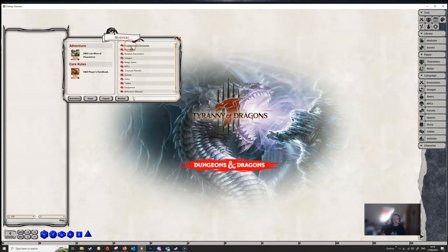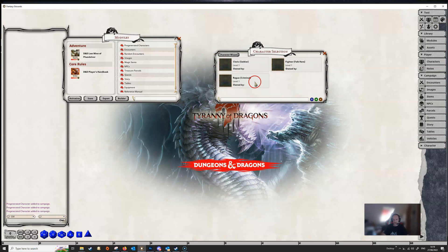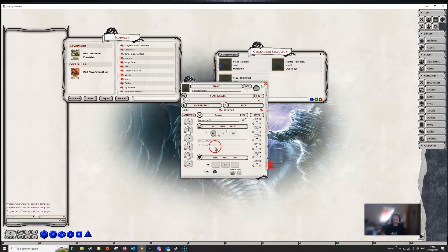Another thing you might want to do is there are pre-generated characters in Lost Mine, so you might want to add these to your campaign. Normally the first session you'd be creating characters along with your players, but if you wanted to give them a head start — maybe they were inexperienced players — you could use the pre-generated characters that come with the module. Just click on the green buttons and you can see down here that these characters have now been added to our campaign. If we go to the character selection window you can see that they are there.